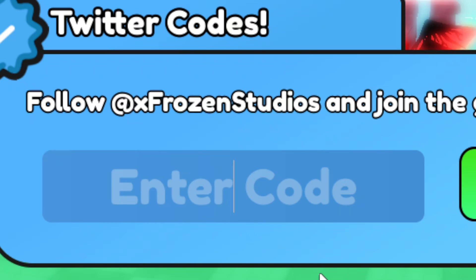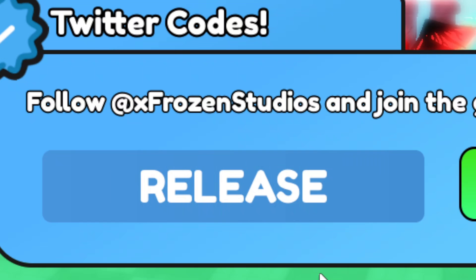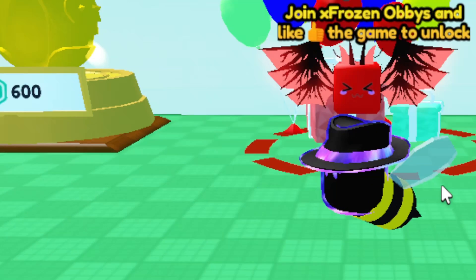Unfortunately, we only have one code in B Race right now, which is going to be capital RELEASE — spelled R-E-L-E-A-S-E, just like that. Go ahead and click Verify.